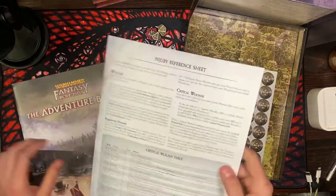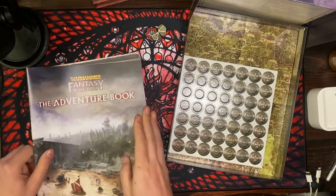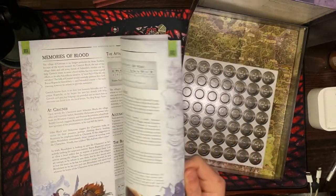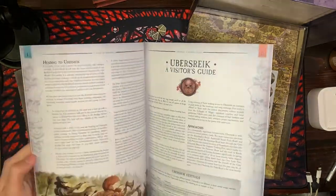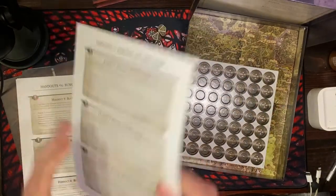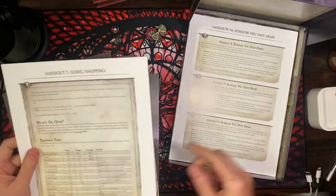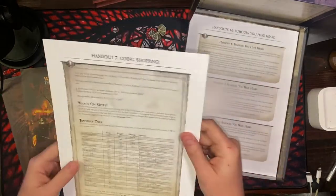I like the combat reference sheet — I was wondering what this game is actually like, and having these reference sheets, especially the combat one, is kind of neat. Here we've got the adventure book — we won't go into that in detail because of spoilers. And the Guide to Ubersreik, a soft cover perfect bound book — this is all about the setting, a mini world book for the Game Master. It brings back memories of Warhammer Fantasy Battles. There are also handouts — Rumors You Have Heard, handout 1, 2, 3 — and a Going Shopping handout so players can reference available equipment.